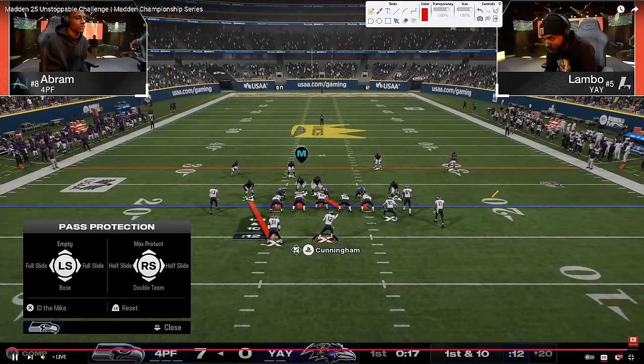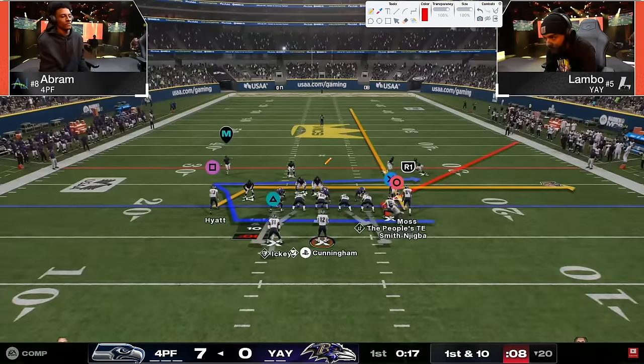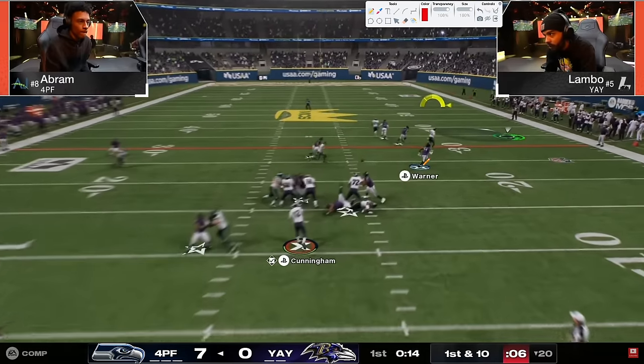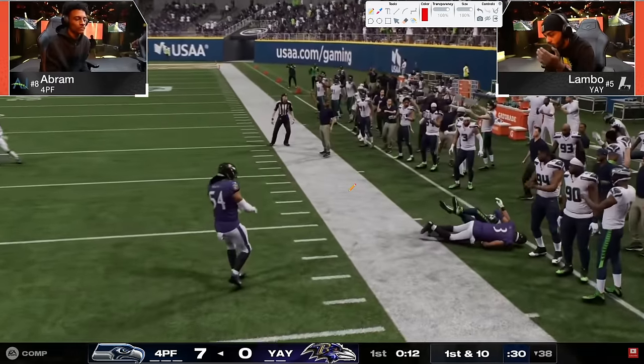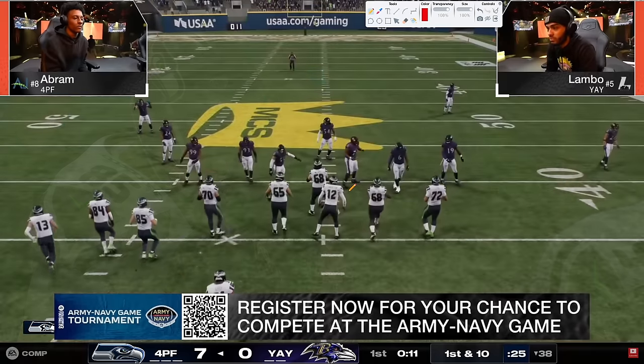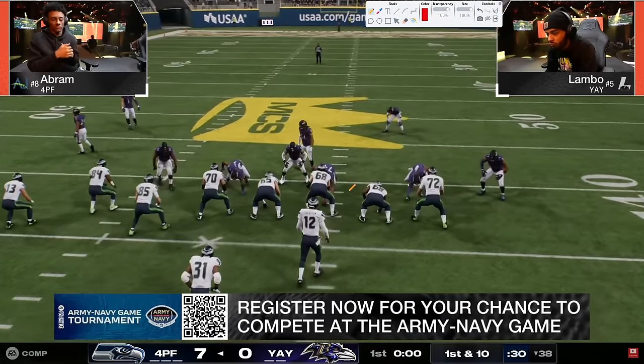This is Lambo's first live event, we'll see what he has for him defensively. Still in that 3-4 odd, still going to be sending the goons. We're going to see Abram go back to that corner route to the tight end. Lambo did the switch stick off of it because Abram hit him with a touchdown the play before - able to just take that tight end route and put Lambo in a tough position.